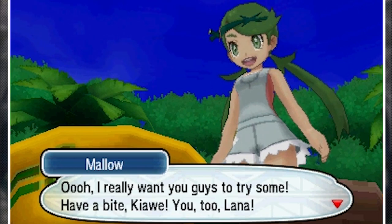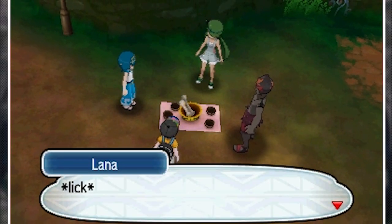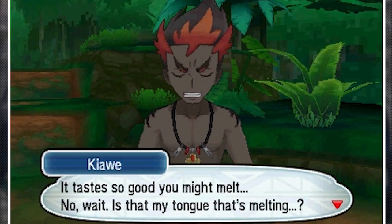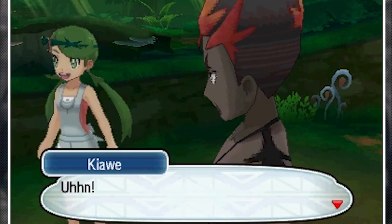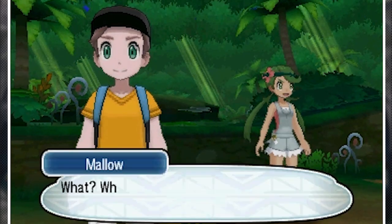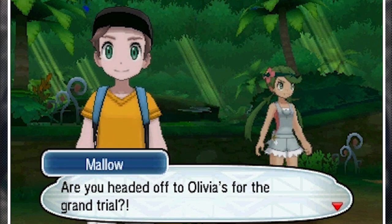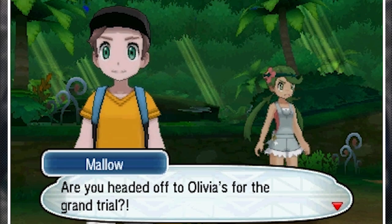Looks like Lurantis didn't finish all the food. Mallow offers everyone a bite — Lana licks the rare bone. 'The flavor seems to fill my whole mouth... is my tongue melting? It's so SPICY!' Mallow asks if we're headed to Olivia's for the Grand Trial. Professor Kukui shows up, gives us TM Smart Strike — a move that will never miss — and tells us to check out the Dimensional Research Lab.